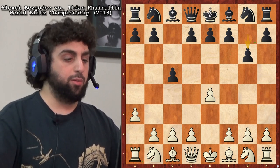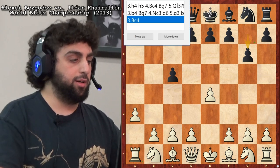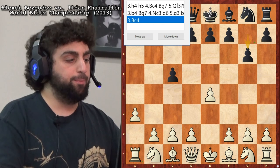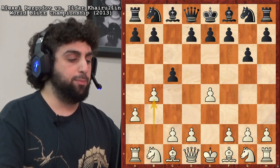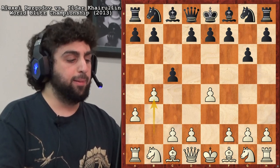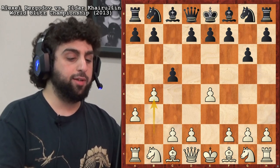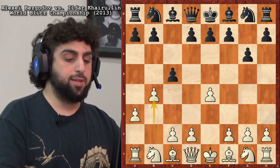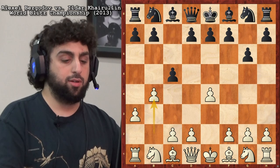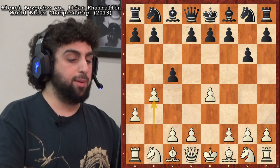Bezgadov has played many things here with White. He's played Bishop c4, b4, and h4. Let's look at b4 first. I think this is probably the one he would not like the most — he only played it once, against Salem, who's a strong grandmaster. He was around 2530 at the time in 2013, though he's stronger than that by now. We can see how that game went.